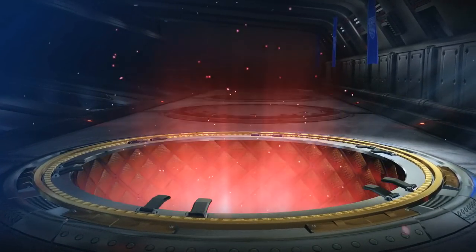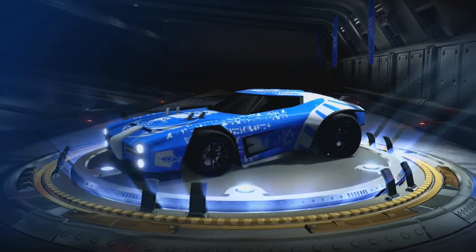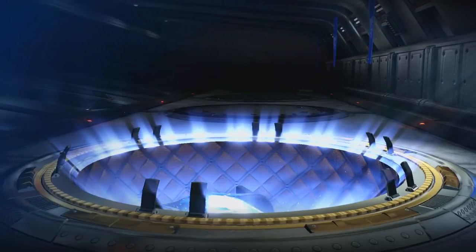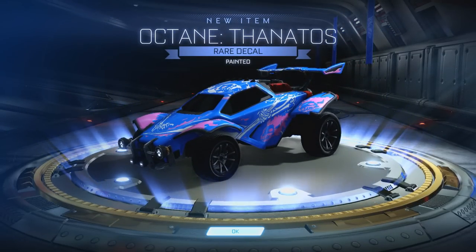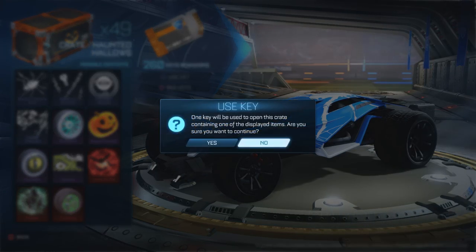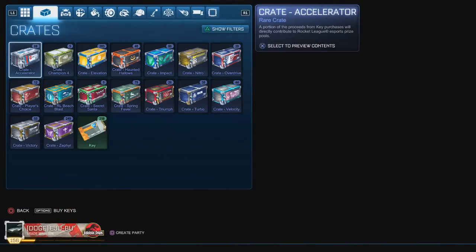It's been ages since I've opened one of these. First — a rare Breakout Stitches decal, probably the one thing I didn't want. A regular Dominus Afterlife next. Another rare — Widow's Web unpainted. Then — a pink painted Thanatos! I'm very happy with that. I just noticed there's no exotic in this crate, but the yellow exotic still flashes — how strange. Last one of the Haunted Hallows — a certified Stitches decal. It still flashes yellow even for that one.